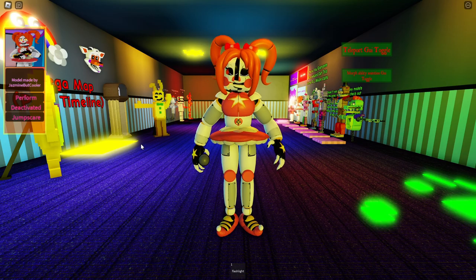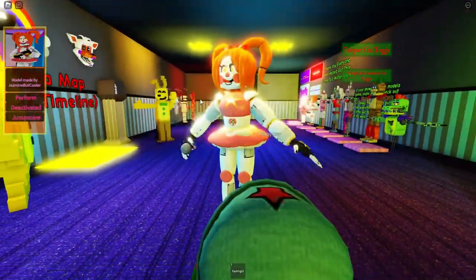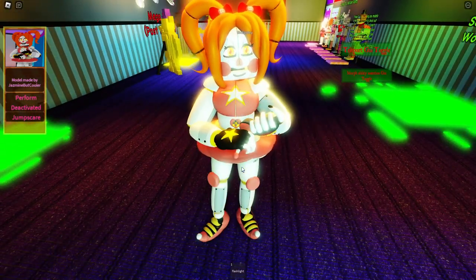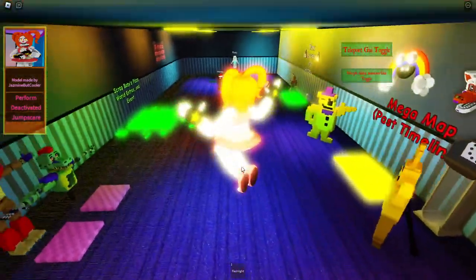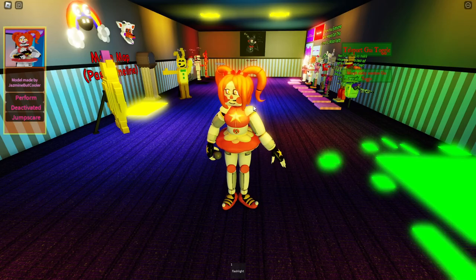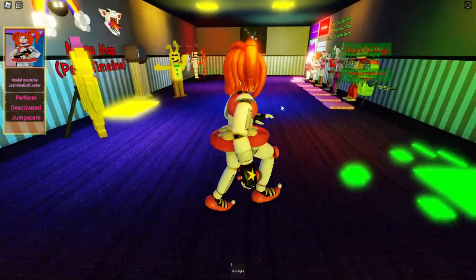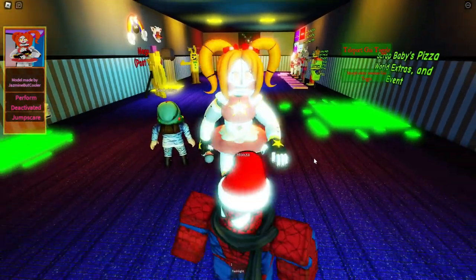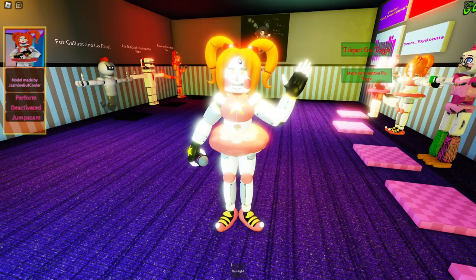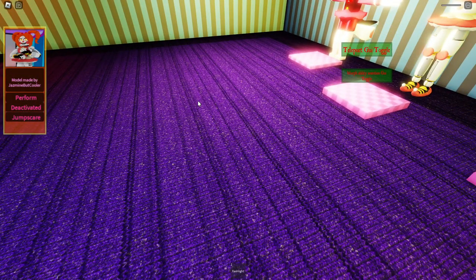Then we have a jump scare where the face plates come off — very nice. It reminds me of a model creator from TPRR whose name I always mispronounce — maybe someone in the comments could let me know. I like the solid bold colors; it reminds me of their style. The hair looks like big tentacles on her head — very cool.